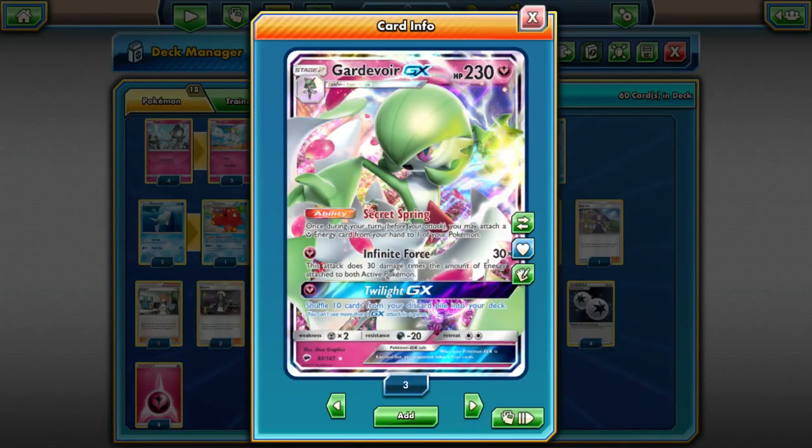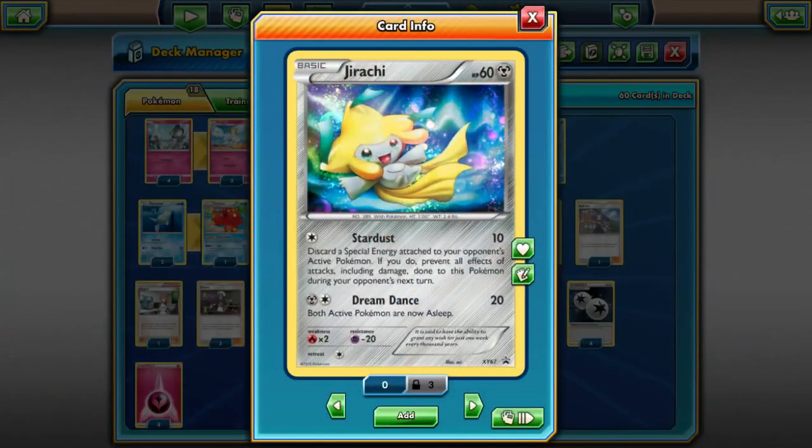The next card is Jirachi XY67. Jirachi is actually pretty good in the mirror — with Choice Band you can deal 80 damage, leaving 150 left on the Gardevoir GX, which is only five energies between the two of you. That sets up a two-hit combo really easily. On top of that, you become immune, so it becomes really hard to maneuver around. They could Guzma around it, but Guzma requires a free retreater, and if I don't have energy on the bench they're not really taking a knockout. I've hit them with a non-GX one-prize attacker using one energy while they've invested a stage two with several energies worth two prizes.